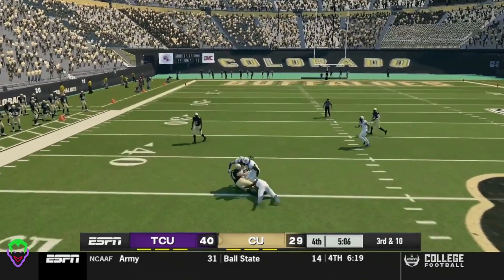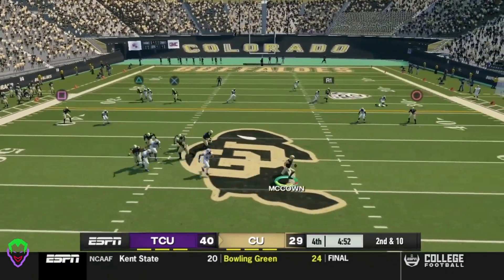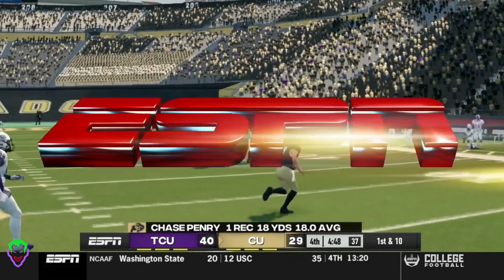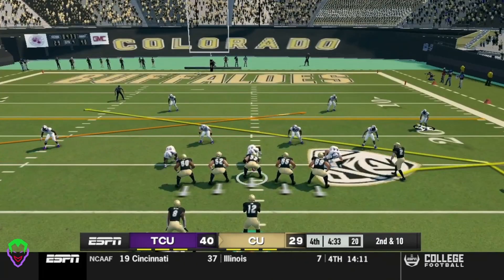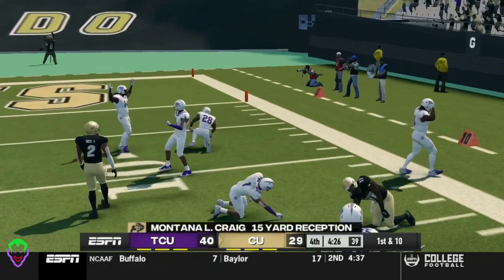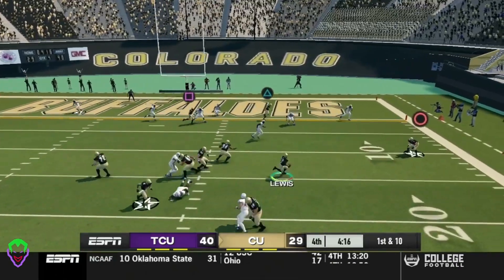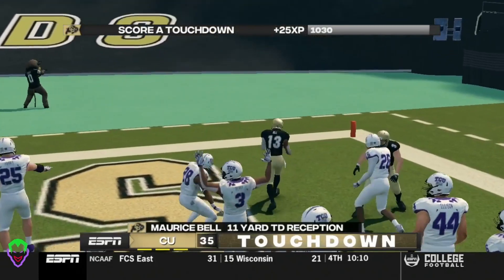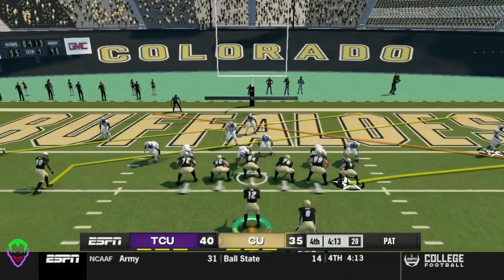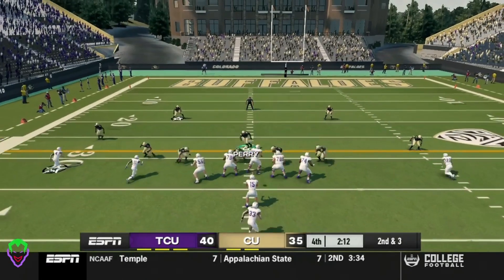McCown drops back, scrambles out wide, finds an open receiver — Russell, the senior, the impact senior, the number one player. Brady Russell with the big reception. McCown scrambles, can he find anybody? Finds an open Paneri. Second and 10, Colorado needs a touchdown quickly — Lewis in the game for the injured McCown, finds Lamont Craig on a 15-yard reception inside the red zone. Lewis drops back, scrambles, throws a dot to Bell — Colorado gets a touchdown! 40-35. Buffaloes going for two — drops back, can he find anybody? And it is intercepted. This remains a 40-35 game.